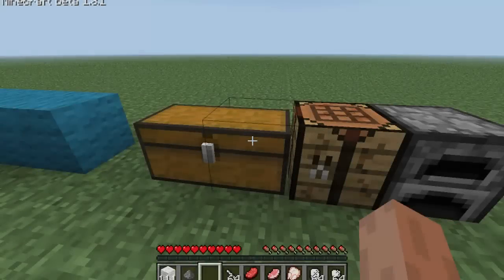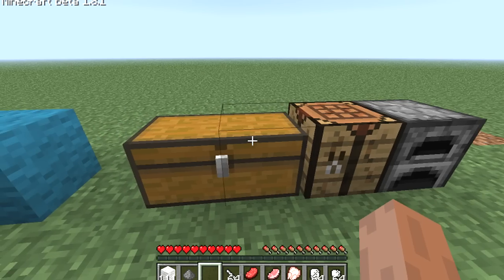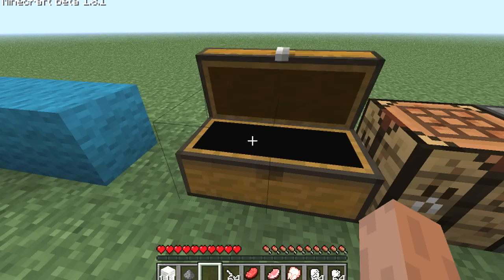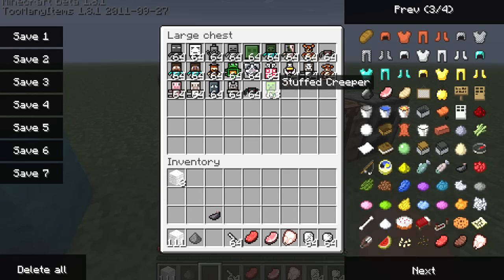Hey guys, welcome to the mod spotlight where I review Minecraft mods. So today's mod is a very different mod, but a very, very cool mod actually. It's the stuffed animals mod — it's quite high on the forums at the moment, and what it does is it adds basically every mob, pretty much every mob and animal into the game into a small teddy bear form.